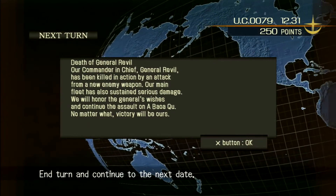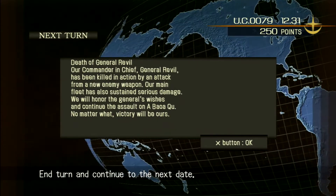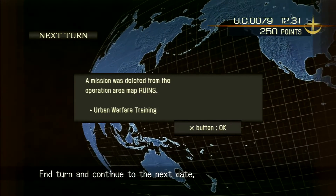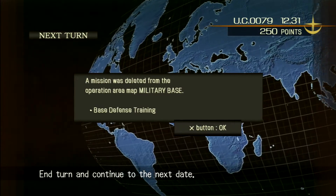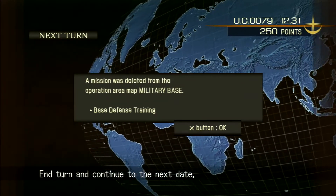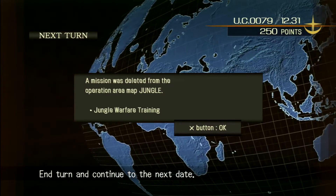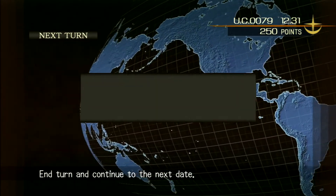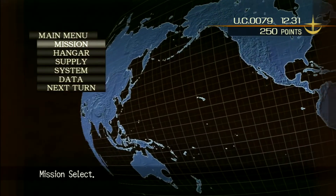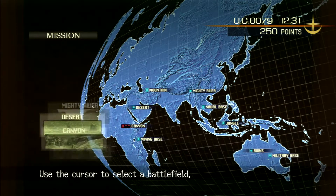Our commander-in-chief General Revil has been killed in action by a new enemy weapon. Our main fleet has sustained serious damage. What they're talking about is the Solar Ray — a giant laser cannon built from a closed-style colony without windows, converted from Side Two and built as a weapon for Zeon. And Seema Garihau, my favorite character from 0083 — her family was there and they possibly didn't survive, though they may have been made into Newtypes. Anyway, let's finish this.